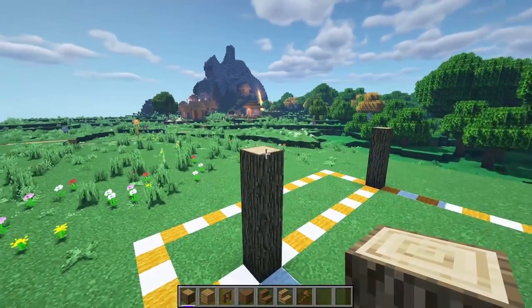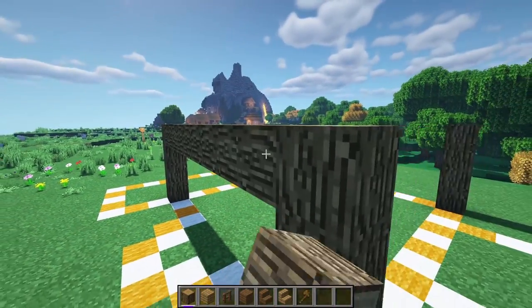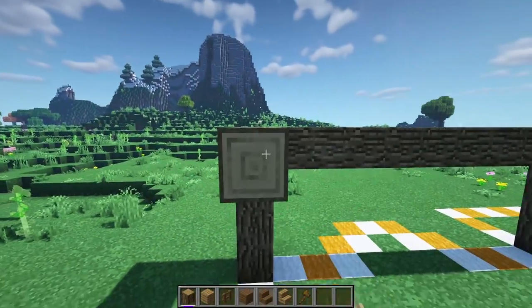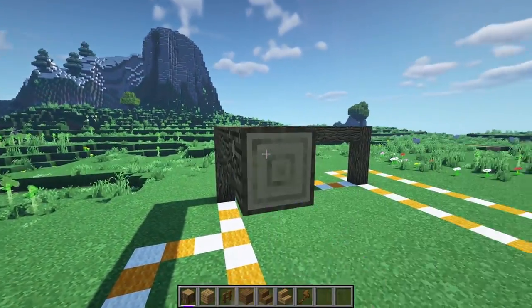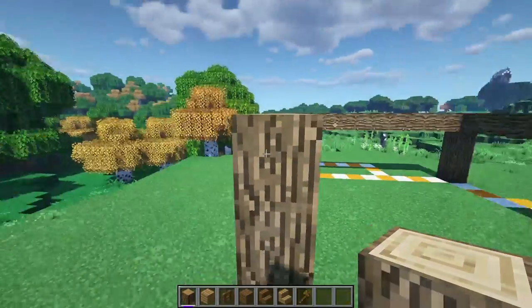Now you should have four pillars that look something like this. This is going to be the foundation for the building — we'll have a workshop underneath and on top will be the player area where your bed or storage would go. Now go ahead and connect all four of these pillars with some oak logs going straight across.